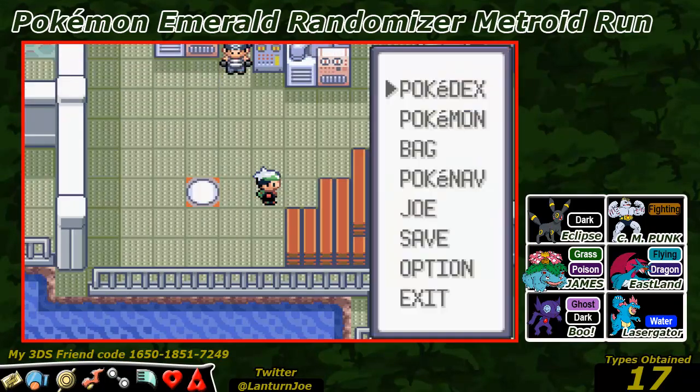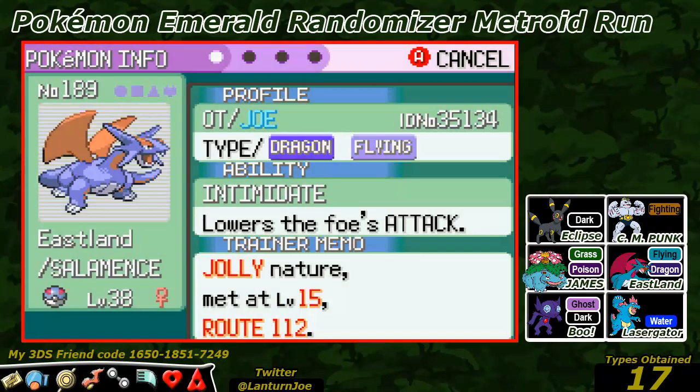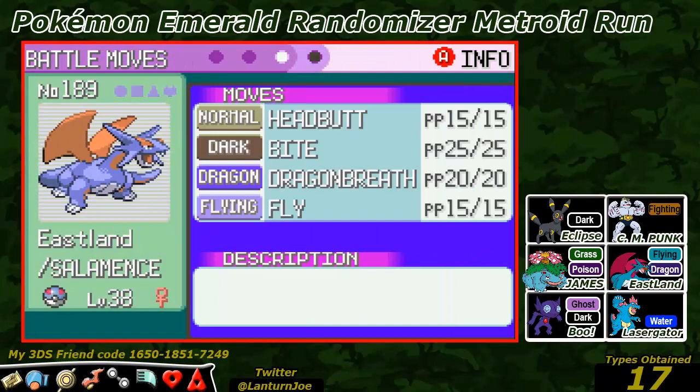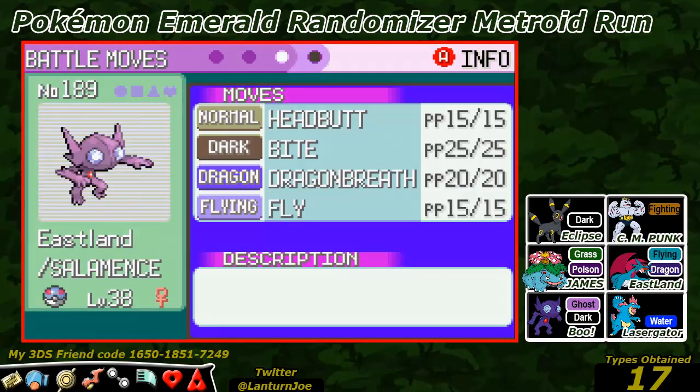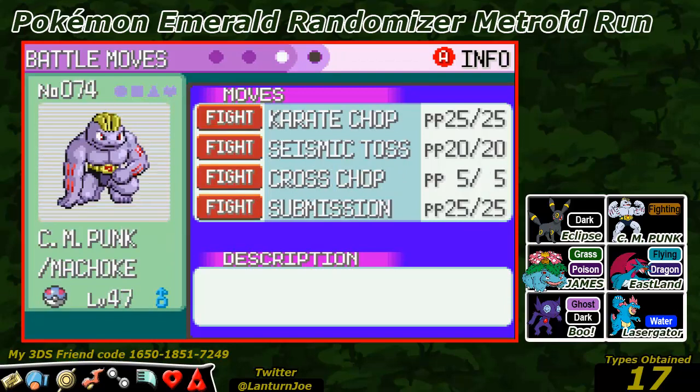Off screen I did go and get my levels, so let's have a look at the Pokemon we have here. Eastland is level 38 with the moves Headbutt, Bite, Dragon Breath, and Fly. Boo is level 45 with the moves Shadow Ball, Feint Attack, Confuse Ray, and Mean Look. CM Punk is level 47 with the moves Karani Chop, Seismic Toss, Cross Chop, and Submission.